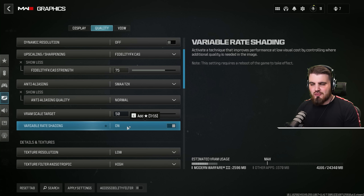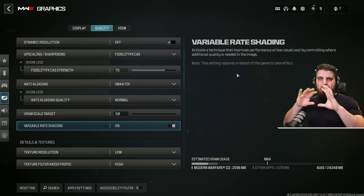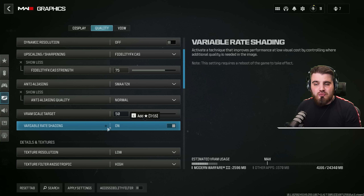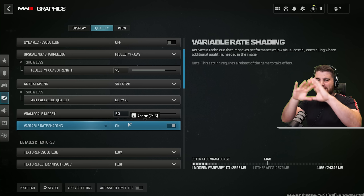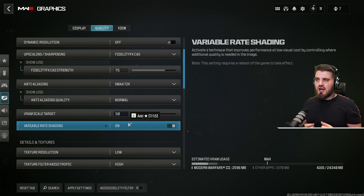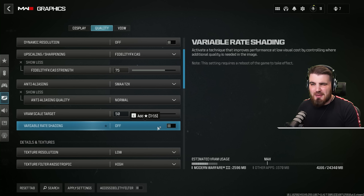Variable rate shading is brand new to Modern Warfare 3. It activates a technique that improves performance at low visual cost by controlling where additional quality is needed in the image. Essentially, some areas of the screen lose a bit of quality to gain performance while the game keeps areas it considers important at maximum quality. For now I recommend you leave this at off — you'll need to reboot your game for it to take effect. I'll do some testing on this and see if it can help, but right now leave it off to make sure we aren't affecting visibility.